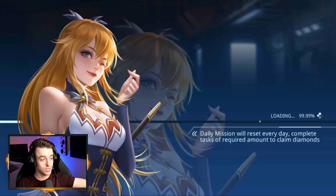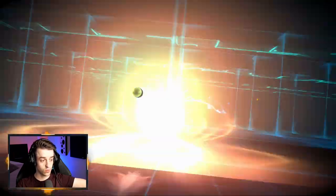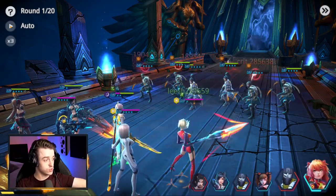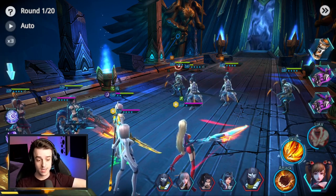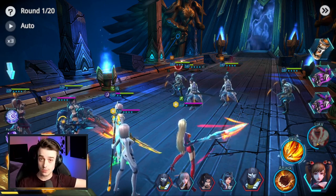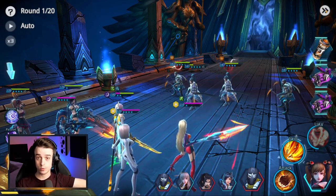Once you have your team of six, you can either fight in automatic mode, which will do all attacks for you — they'll automatically do active skills when they have enough energy. However, you can switch to manual mode and decide what your heroes do. This can be a basic attack, an active skill, which you can see in the middle, and there's also a UAV, which you'll unlock when your hero gets to Silver Star level three or higher. There are three UAVs to choose from.